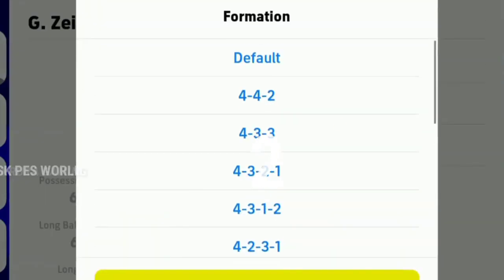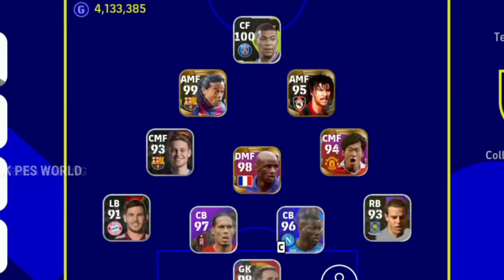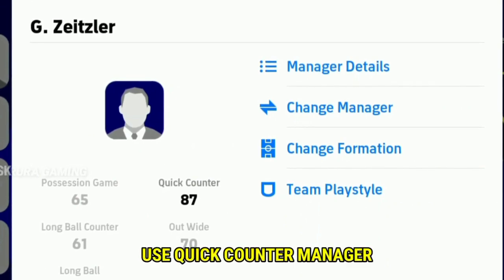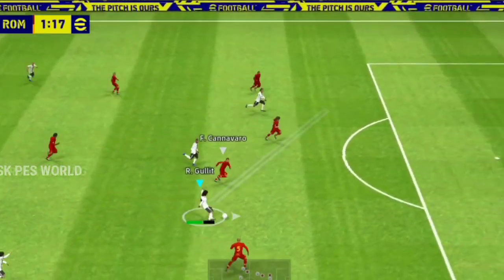The formation goes 4, 3, 2, 1, and then you can use the formation. You can also use the two-counter. You can use the formation.